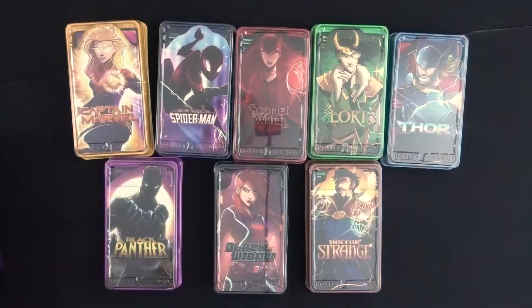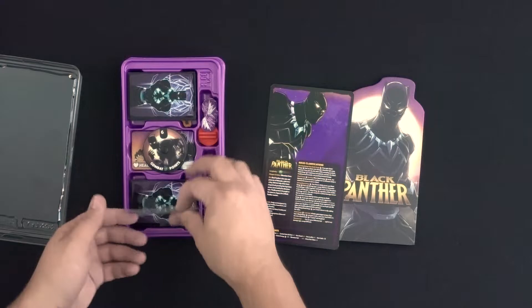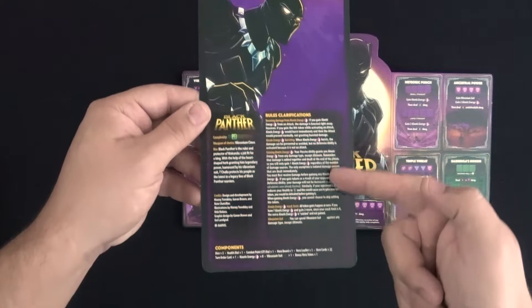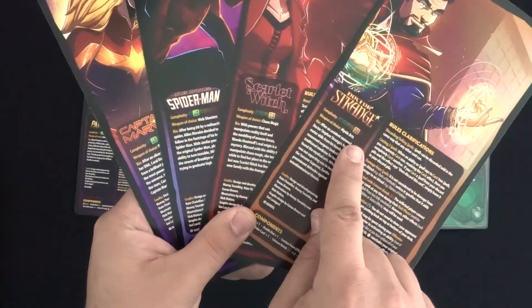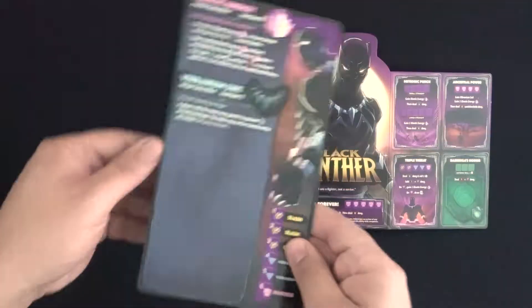The first step in setting up Marvel Dice Throne is to have each player choose a hero to be and take their tray and all the components that go with it. Each character has many of the same components and can set up mostly the same way. Unfold the character's board and lay it out in front of you. Set the hero page to the left of your board. You can read the front to get an idea for their background, specialties, and strategies. There are rules clarifications for each specific character on that side, and a description of all the components found at the bottom of the page. Players may want to choose their hero based on how complex their playstyle is. The rating is shown on their page by the dice — the higher the die face, the more complex it is to play.